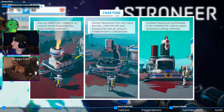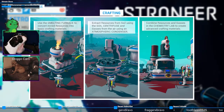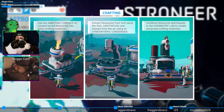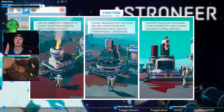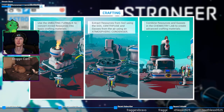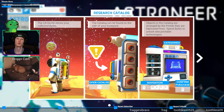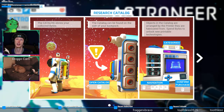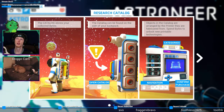Jade is like, no, you must pet, must pet. I love you — okay, you're gonna come and snuggle. Use the smelting furnace to convert mined resources into basic crafting materials. Extract resources from the soil using the soil centrifuge, and gases from the air using an atmospheric condenser. Combine resources and gases in the chemistry lab to create crafting materials. The catalog stores your collectible bytes — the catalog can be found on the side of your backpack. Open backpack is Tab.